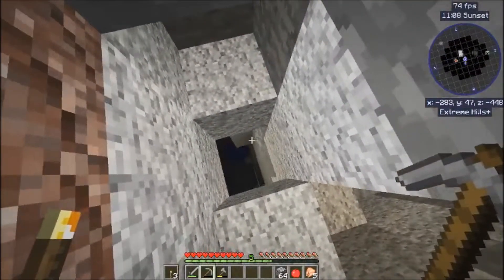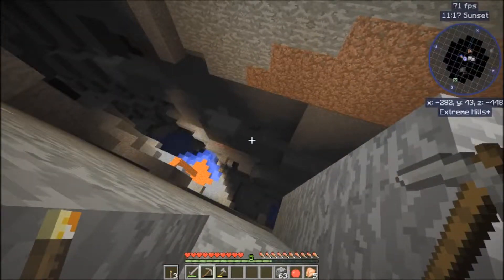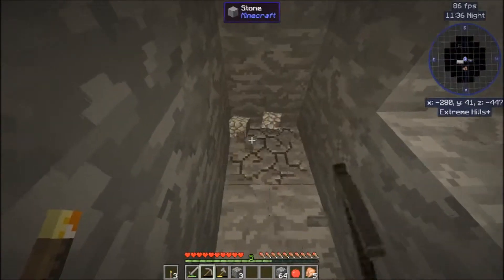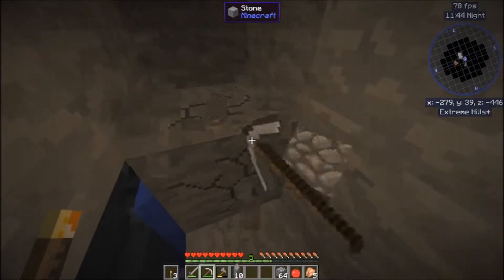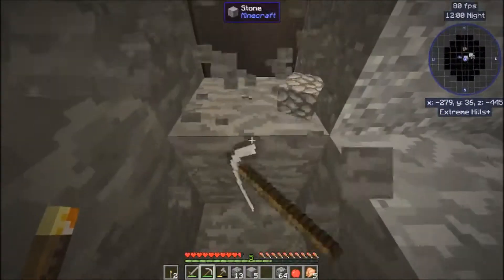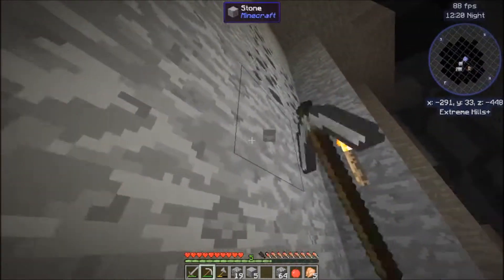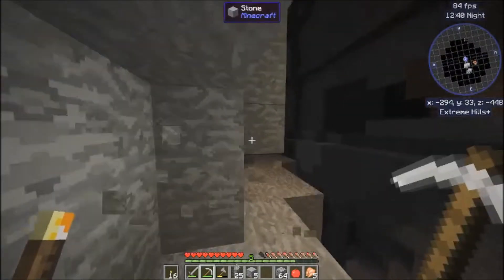Oh my gosh, I just almost lagged and fell down there, that would have sucked so much. Looks like we got some skeletons up there that know I'm here. They're fighting — no, you're trying to shoot me, that's funny. Let's get down, this is not very efficient but it'll work. All right so we have this right here. I'm not gonna use the water to get down because that's a recipe for disaster. There's a bunch of skeletons down there, that's not cool. Let me just light this up a little bit. I found some coal that I'll use to make more torches while I'm down here.